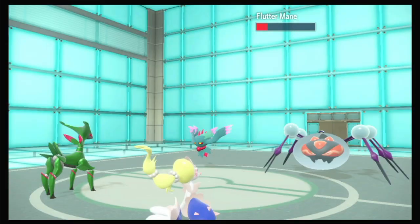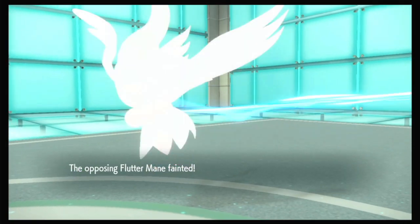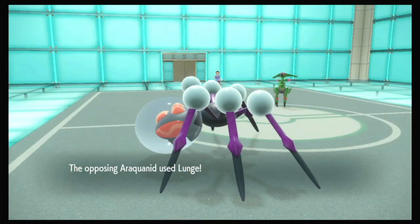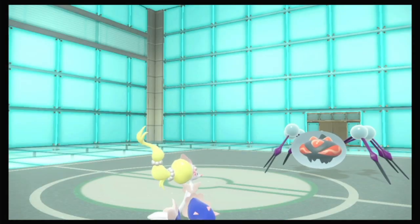Very cool move. And Hyper Voice finishes off the Fluttermane — thank you, Primarina, thank you very much. And now it's a Lunge this time — Iron Leaves is going down. That's four times super effective, but you got your move off. I'm proud of you.